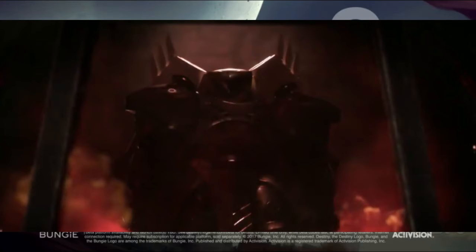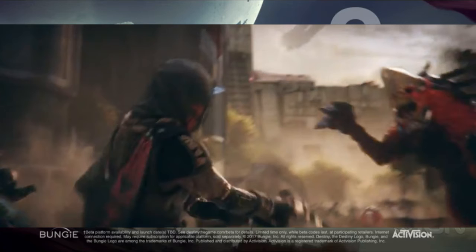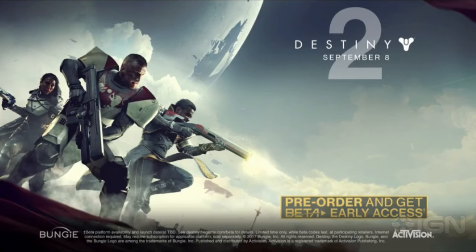Continuing with those new sorts of enemies — it hasn't really been confirmed — but I wondered if anybody pointed out this dog-type thing that was attacking one of the guardians, and it looked like it was jumping. Could this be a new enemy we have to watch out for? Maybe a certain type of Cabal will summon this enemy for us to battle, which is really exciting.